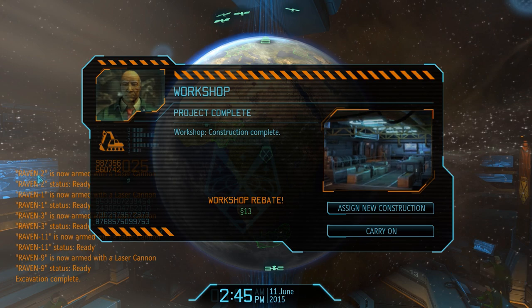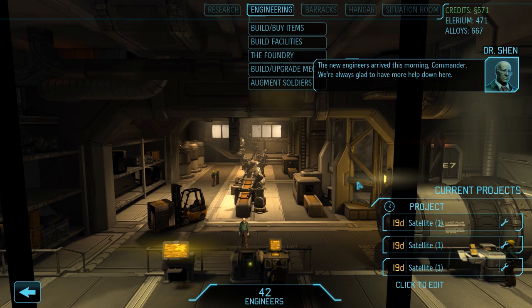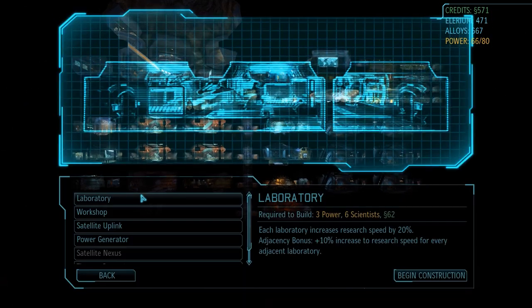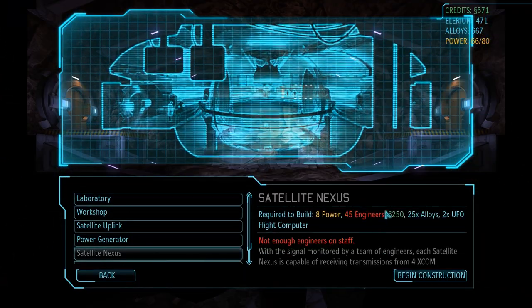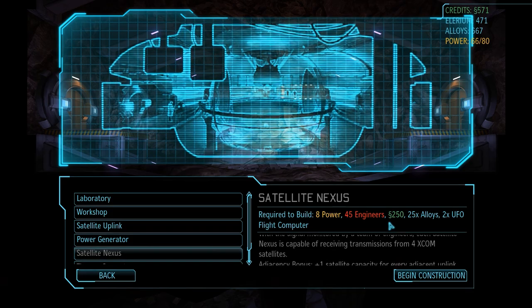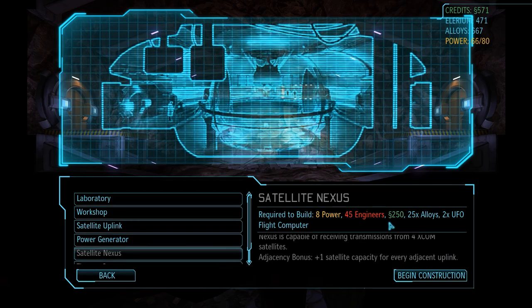A couple of things happening at once: our jets have been equipped with their laser cannons, we've finished an excavation, and we've also successfully constructed another workshop - bringing us up to 42 engineers. Unfortunately that's not quite enough for what I had originally planned. A few episodes back I thought I'd be able to build a satellite nexus this month, but for that we'll need 45 engineers. So for this month we'll have to make do with another uplink.